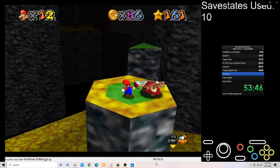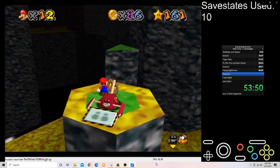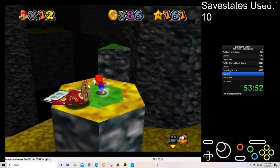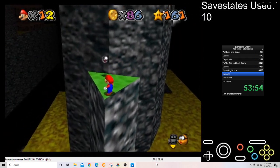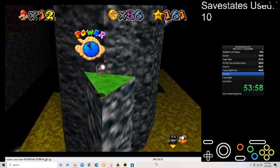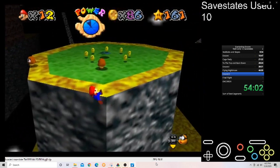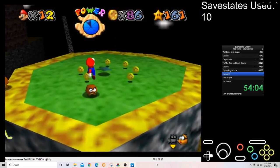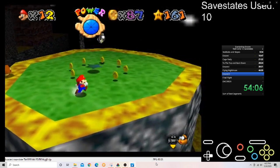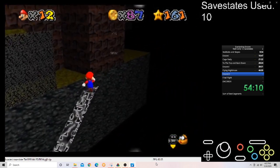And this was challenging — very challenging. Doing any second round red coin star in 12 save states is pretty difficult. But especially one that was thought to be humanly impossible, in only 12 save states. Even with all the cheese we found, even with all the easier strategies, it's very difficult. It's not easy at all. And I think this is a great accomplishment. This is gonna go right in the playlist. Definitely one of the things I'm very proud of.